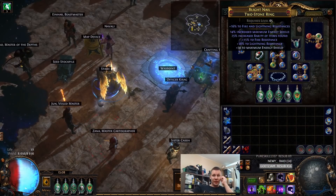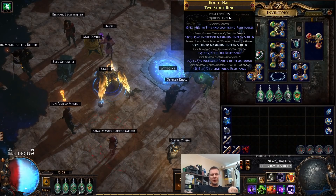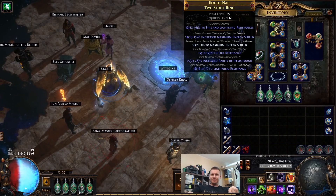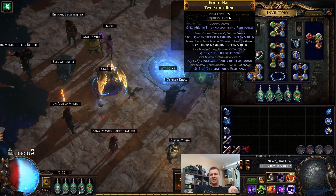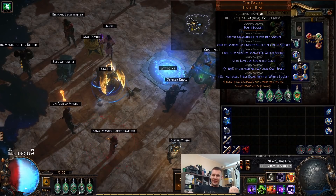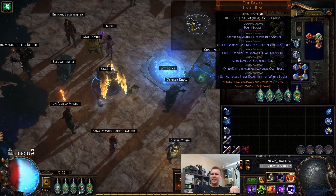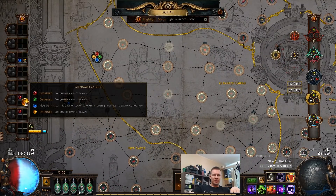Also we found the Crusader ring, which I'll just remove one of the prefixes. Now we have a nice, nice ring — this is just a really good ring. I found Paria as well. There's actually a cool clip — I'll link it in the description if you want to see it. But basically, I got this from the first run. You don't actually see it right now because I don't have the watchstones.